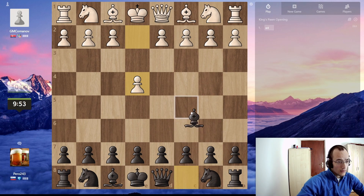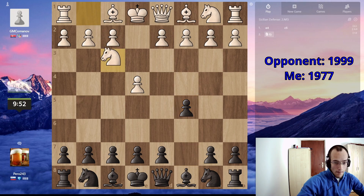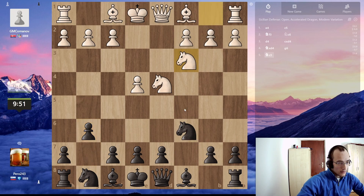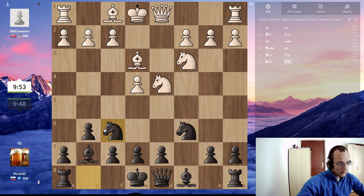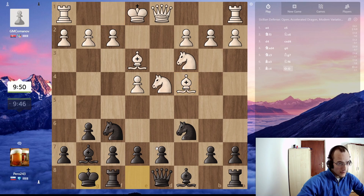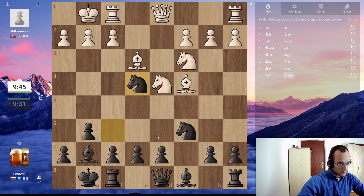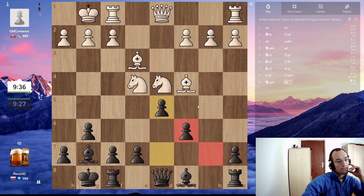Okay, let's play another game. Sicilian. All standard theory. Now I think I go D6. Wait, do I have the center fork? I think I do. Okay, now we fork. If takes, I take with the pawn. This is all standard stuff.